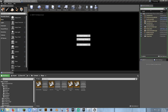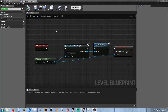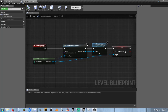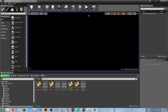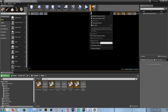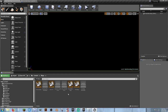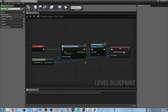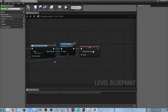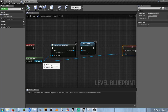Let's hit play — there we go, but I don't have a mouse cursor. Let's try playing in a new window — again no mouse cursor. Why? Because I haven't set the input mode. I need to add Set Input Mode to UI Only.